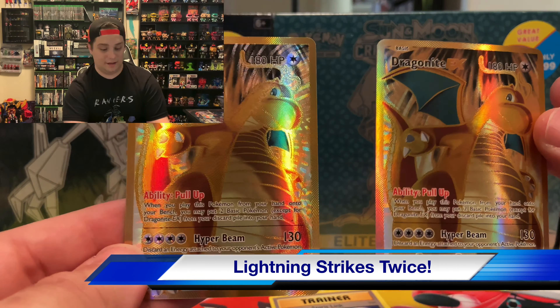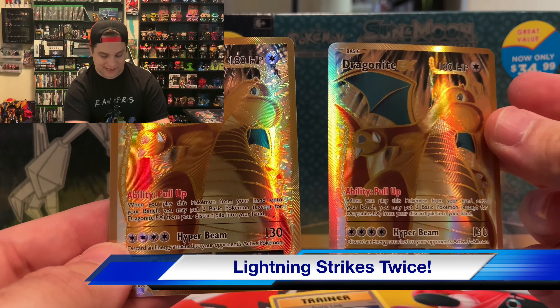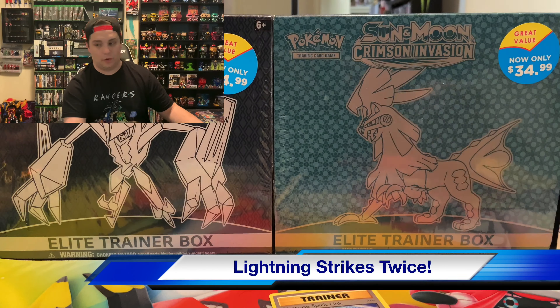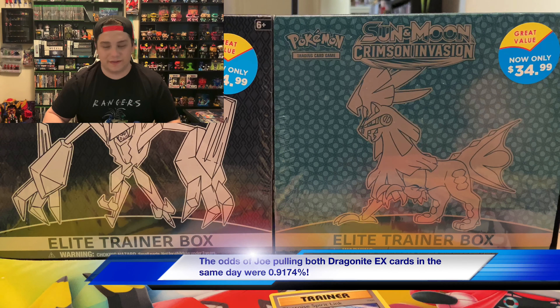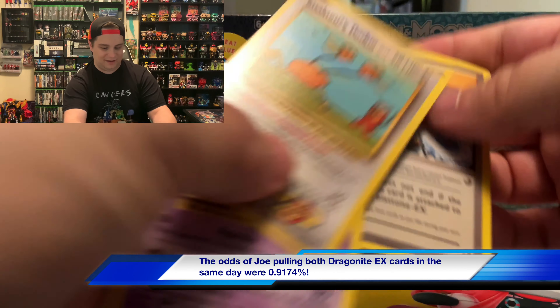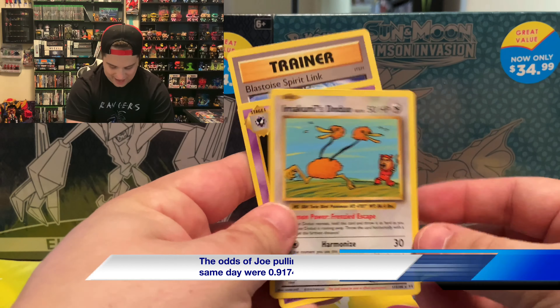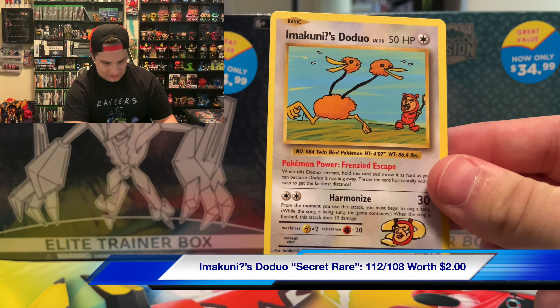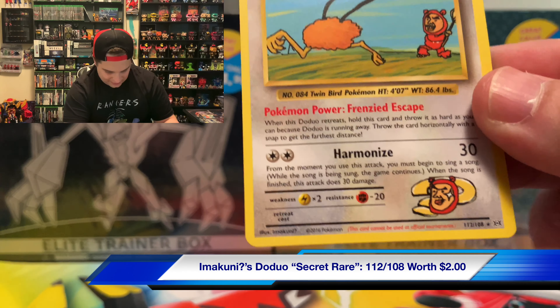What are the odds? Let me get both of them for you. I don't know what to say — that is just absolutely insane. What's funny to me is that they both came from the Power Teams Collections. Unless you're guaranteed a Dragonite EX — at this point it seems like you might be — but no, I'm just kidding. That is really cool.